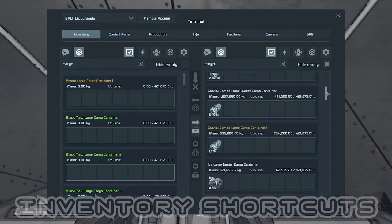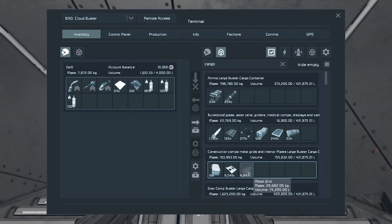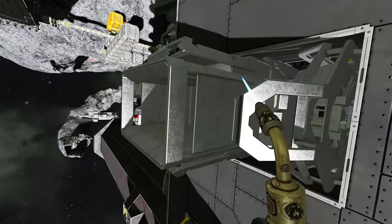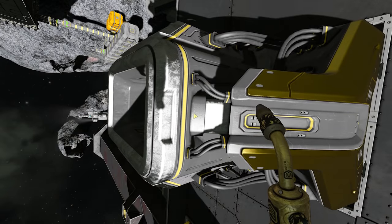The inventory system in Space Engineers is very clunky and it's probably one of the biggest barriers to entry for new players. It gives me great pain when I see people looking through cargo containers searching for each component needed to weld up a block, when there's a much easier way. There are shortcuts to easily get the components you need to weld up blocks, and also shortcuts to empty your inventory when you're finished.